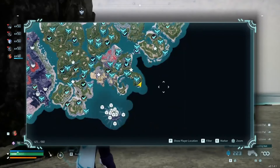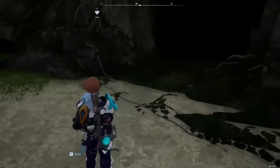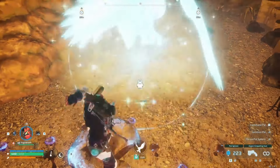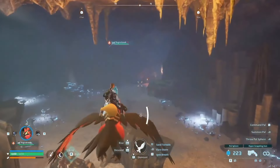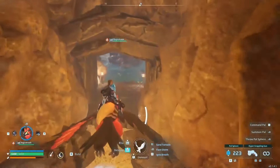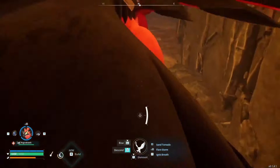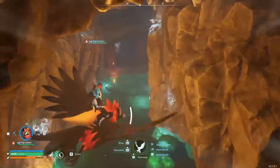A good way to get tech manuals and tech points is to go into any cave or basic dungeon. I use my flying mount the Ragnahawk — it's small enough to fly through. If you can't fly, you can use a Chillet with a saddle early game. Once inside, go straight to the end; you don't need to catch or fight anything, you can just fly around or run past enemies.